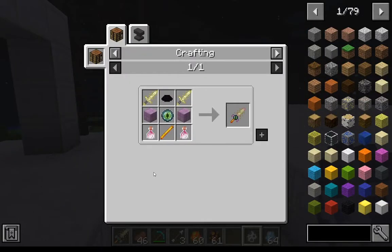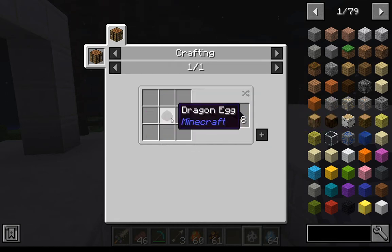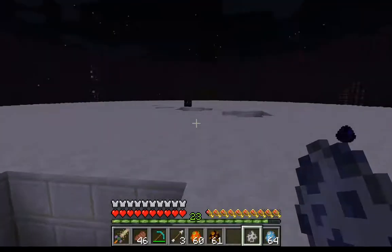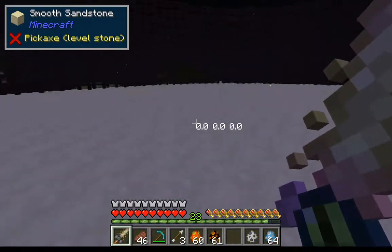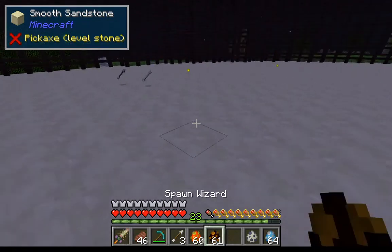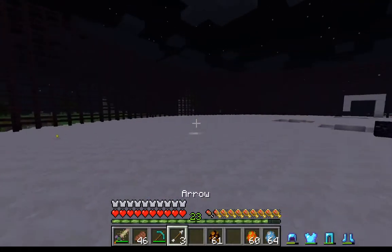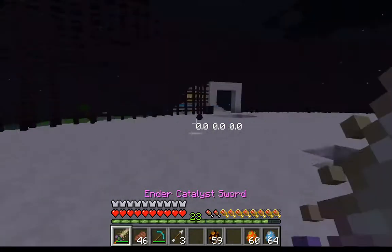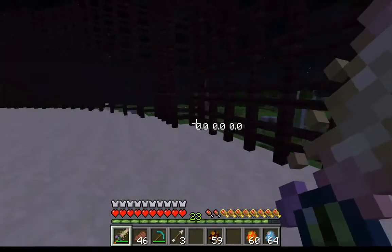Next up is the ender catalyst sword — here's how you craft it, pretty advanced. Dragon scales you can get from dragon eggs, so now those are actually useful. I'm not sure what those coordinate things are exactly, but they're useful. Oh — it sends enemies to the End! Hitting enemies with the sword literally sends them to the End. That's probably one of the strongest swords.